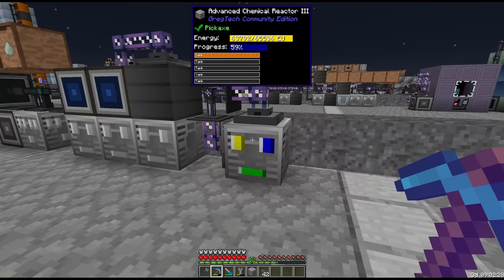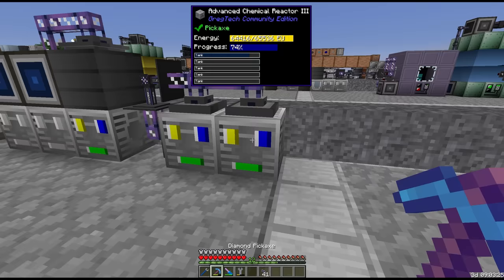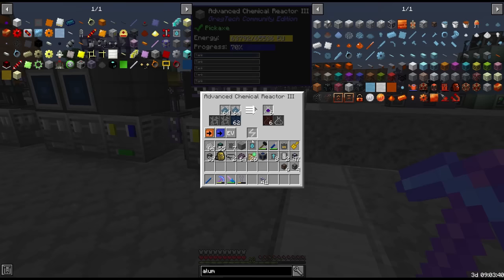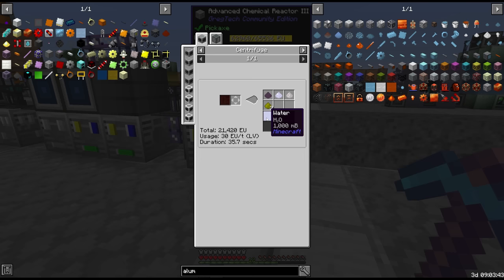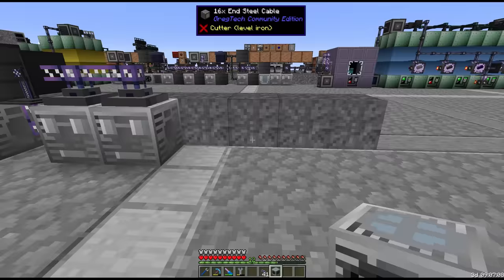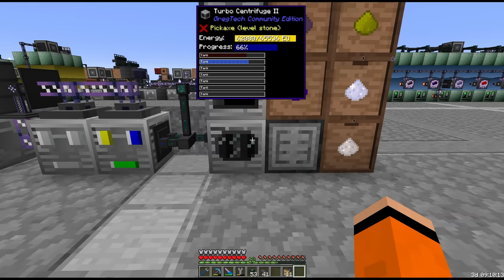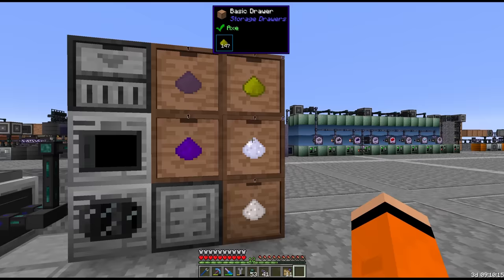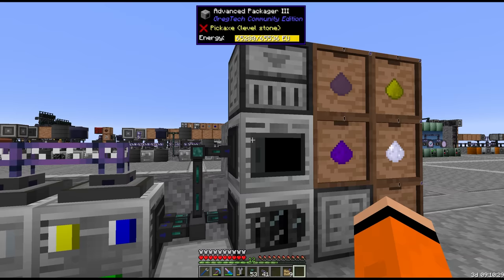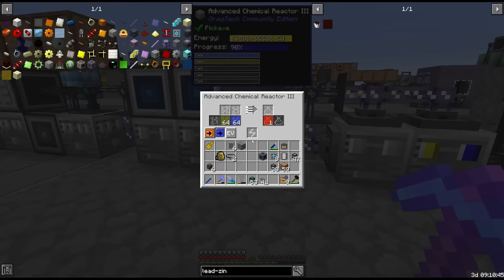One more chemical reactor takes the indium concentrate with aluminium dust — aluminium shouldn't be a problem. This gives us lead zinc solution which we centrifuge for zinc dust, alleviating our brass bottleneck. The centrifuge gives us zinc, silver, sulfur, and lead — we'll void excess of those — and the tiny piles of indium go into a packager and straight into their drawer. The quest wanted nine tiny piles of indium dust — looks like this processing chain is pretty fast, though the bottleneck is sulfuric acid. So we did need the upgrade in the end.